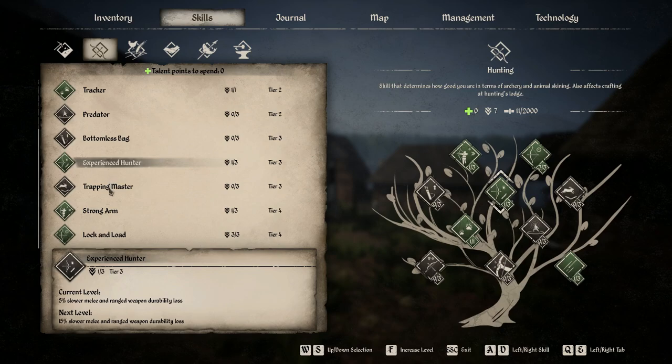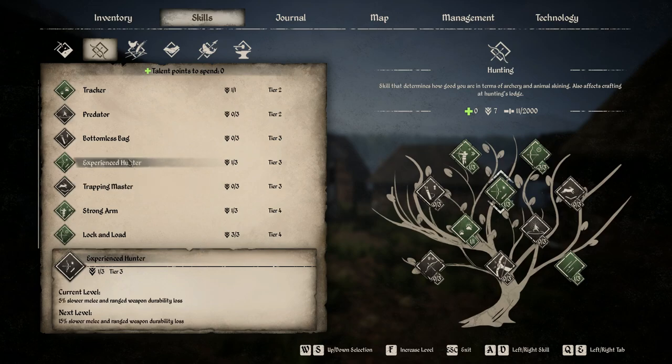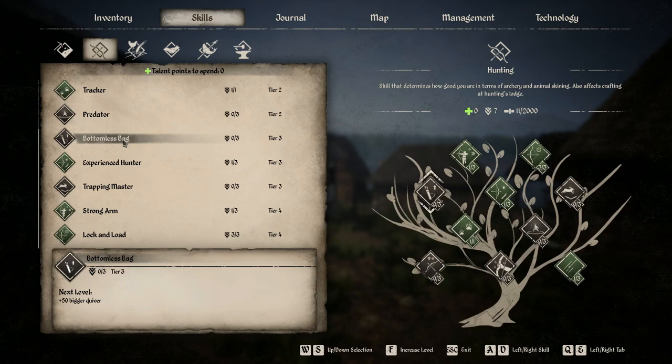Trapping Master is a useful tier 3 if you trap a lot — it increases your trap limit up to three additional traps at max level. Between Trapping Master and Experienced Hunter, I'll take Experienced Hunter every time. Bottomless Bag doesn't do it for me either; 50 arrows in a quiver is already a lot, and you can carry way more than that and just equip more from inventory. That's kind of a waste of points.